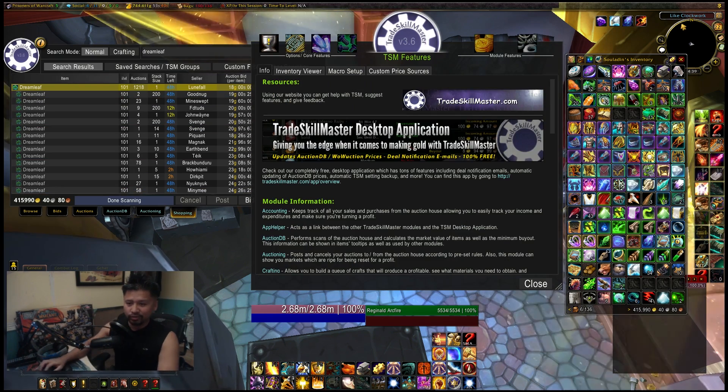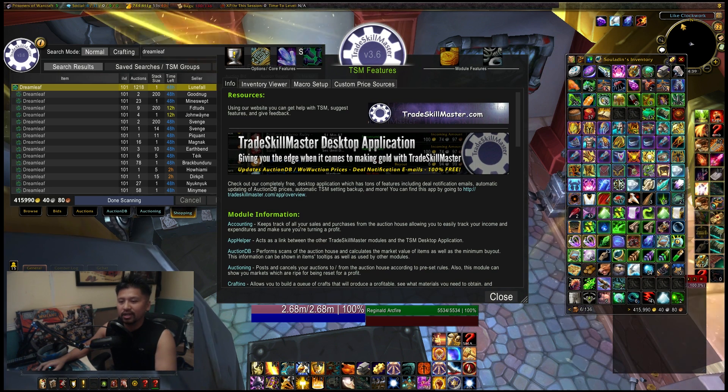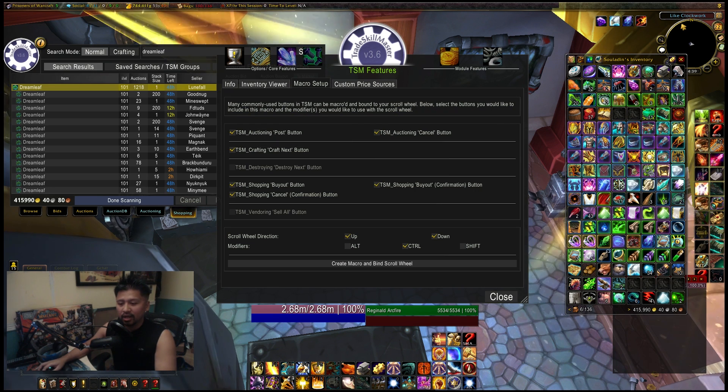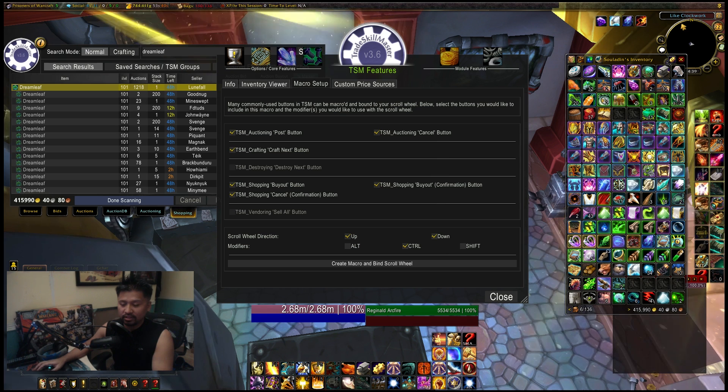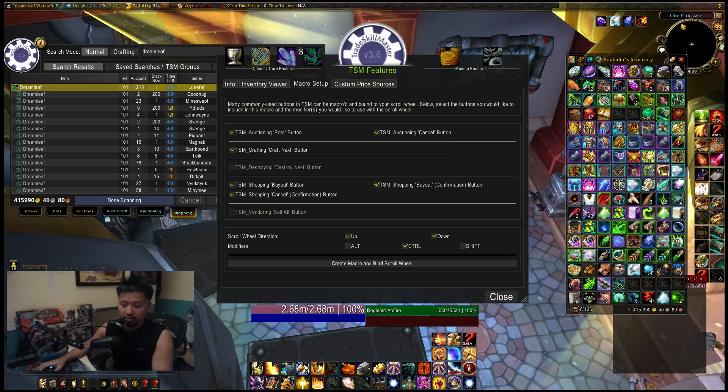I'm going to show you really quick. If you hit slash TSM, this will pull up the main page. The only thing we're going to look at is the macro setup page. What this does is set everything up so we can bind a single button to do everything. Just hit this button right here that says 'create macro and button scroll wheel' and that'll literally do what we want.